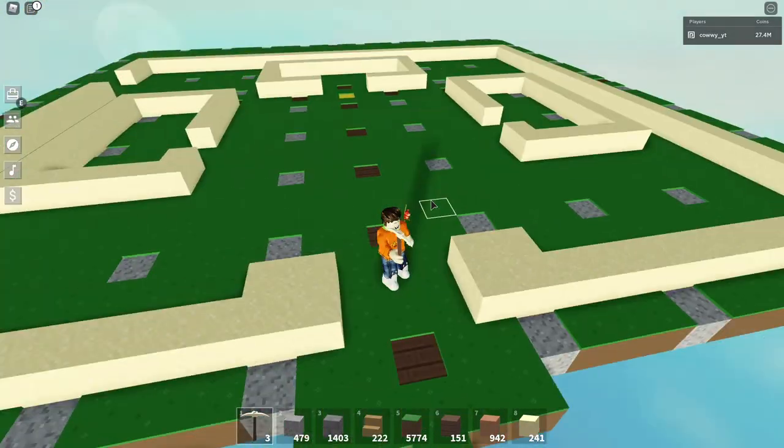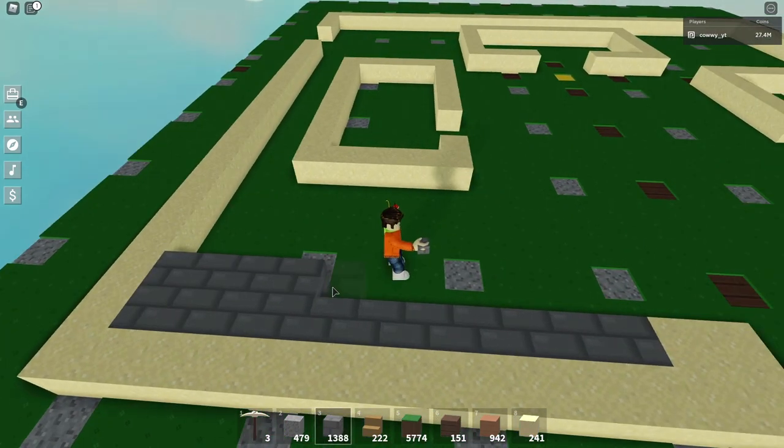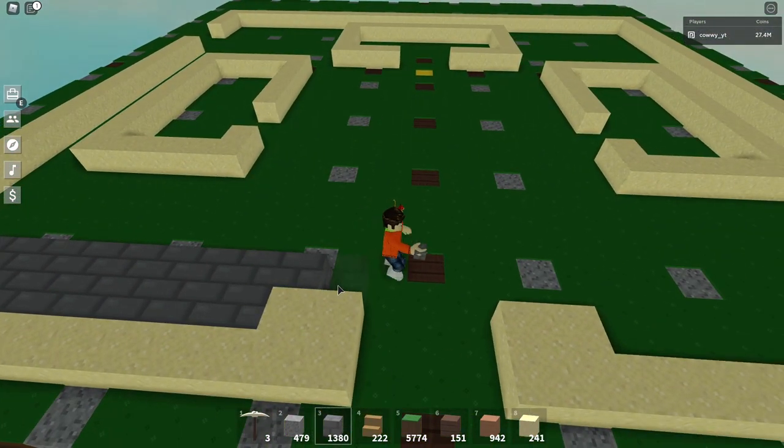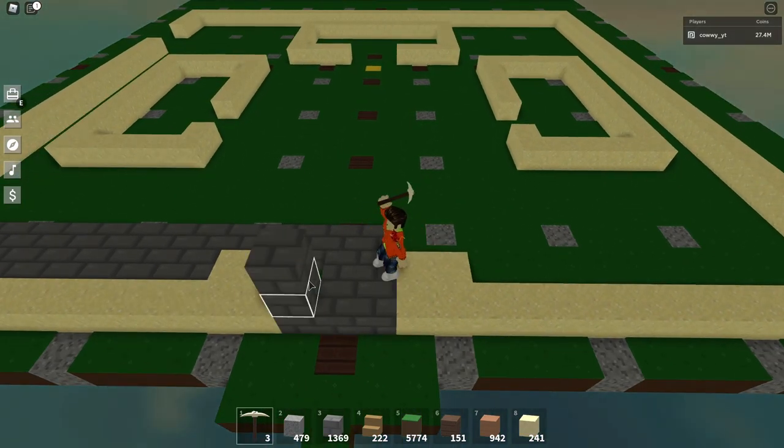Now that the hard part is out of the way, the rest of the build is quite simple. Japanese homes often have stone brick flooring, so what we're going to do is lay over the grass with stone bricks. When you're finished with this, your build will look something like this.